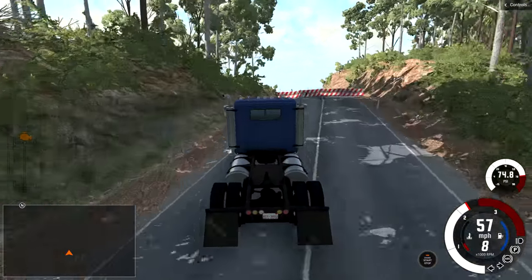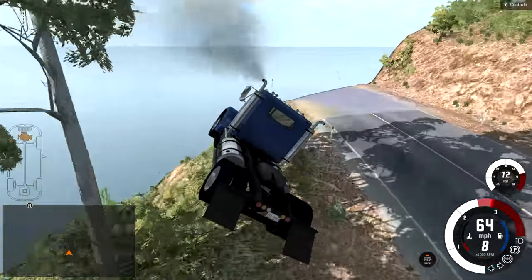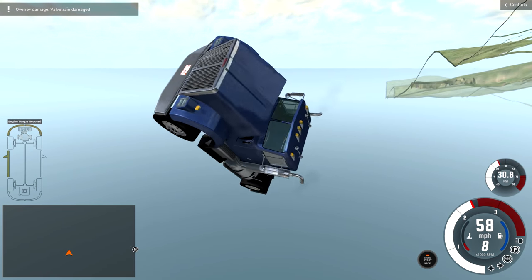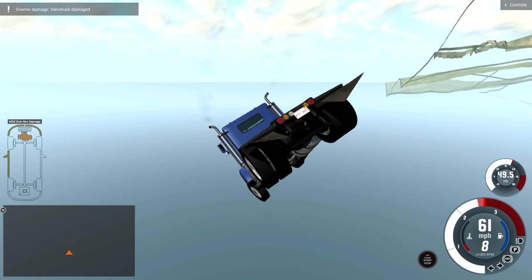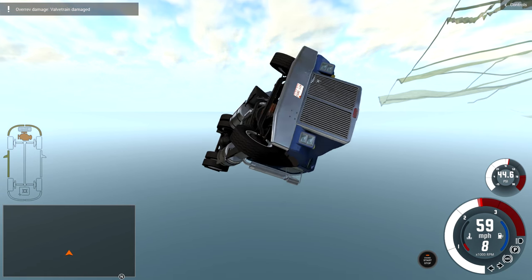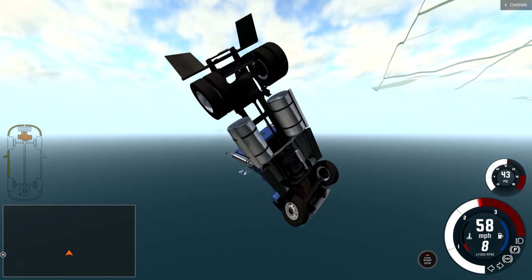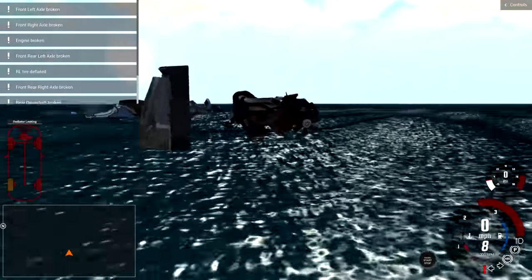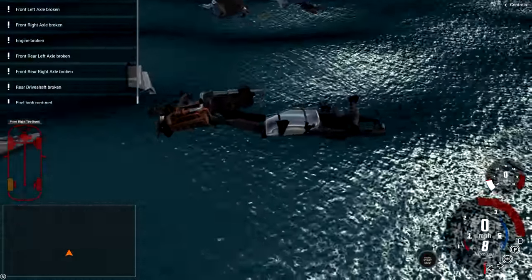If you want to, you can actually go over the wall and fly off the map completely, like I'm doing right here. Anyways, that will do it for this video. Till next time, this has been YBR — see ya. And also see if this truck ever crashes anything. There we go — that's how you remove a truck from the frame. Anyways, I'll see ya.